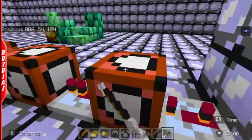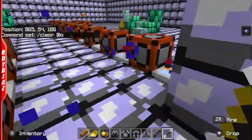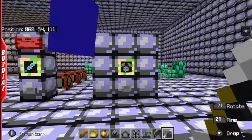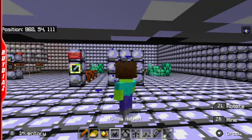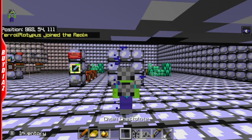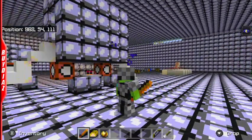The first command block clears the inventory. He made it so that when you hit the button, everybody in the game will have their inventory cleared and get the kit. I'm going to try to figure that out — let me actually get the kit on.